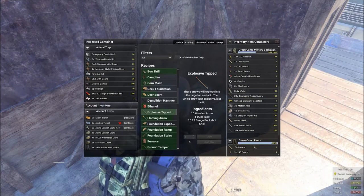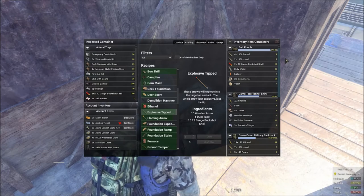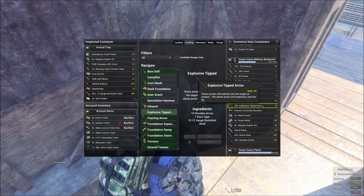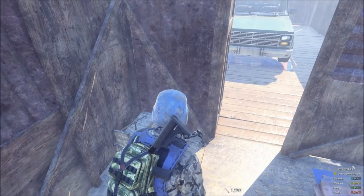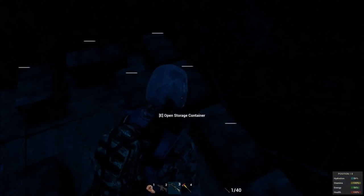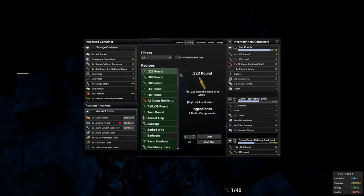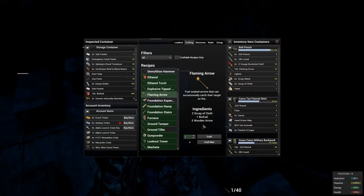I will show you how to use those in a little bit. But after the explosive tipped arrow, I'm going to show you how to make the flaming tipped arrow. They're not as impressive, but they're kind of cool when you shoot a zombie with it and you set them on fire - or a wolf or something of that nature. It would be kind of nice if you could shoot them at people's bases and set their base on fire, but it doesn't work that way. So anyway, here is the flaming tipped arrow, and these are crafted in groups of five instead of ten like the explosive tip.